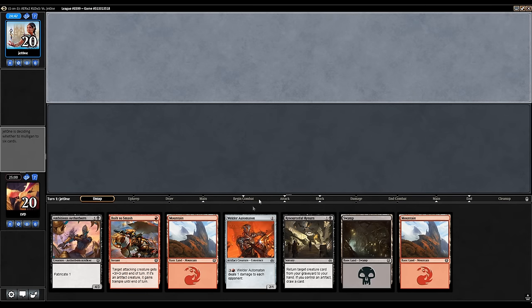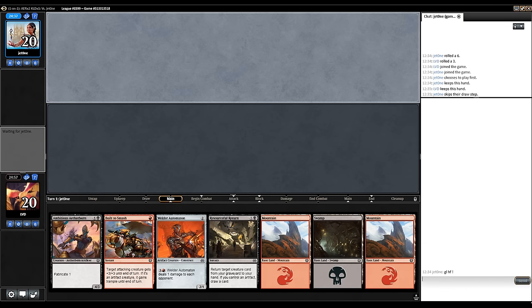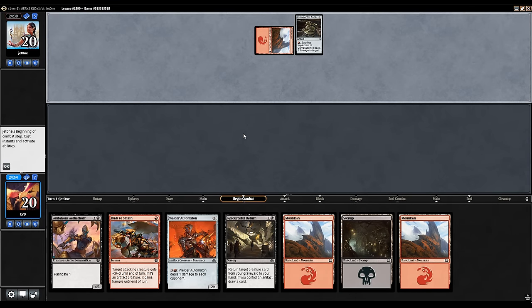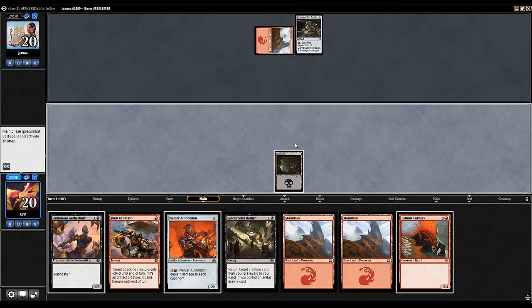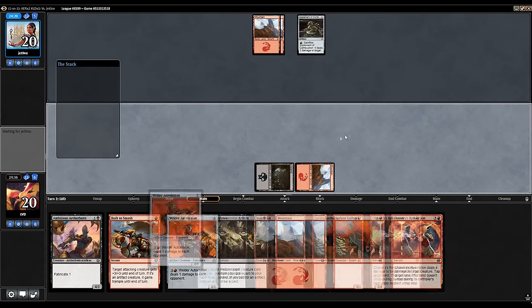Our opponent won the die roll. This hand is certainly keepable, so let's keep this one. Opponent with a turn one Implement of Combustion. We can lead with a Swamp here. Don't have any turn one plays, no two-drop. We can play out our Automaton and say go.